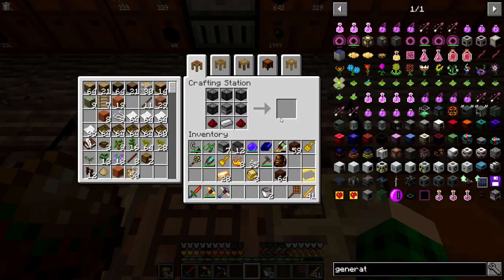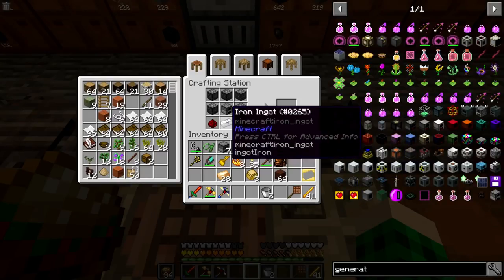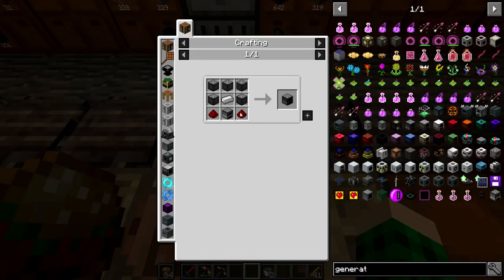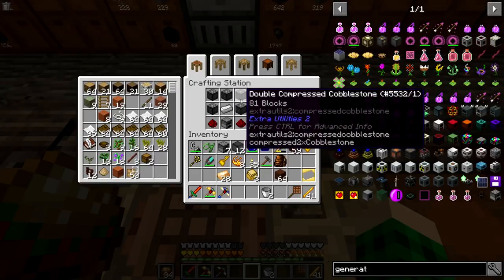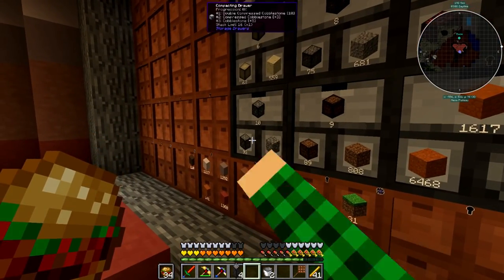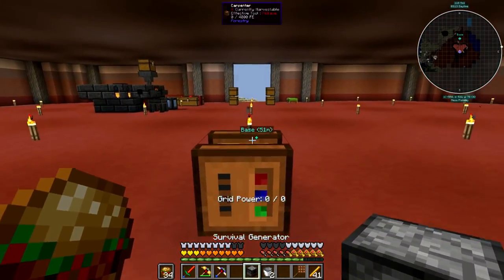Let me check the recipe — furnace in the middle. Survival generator: compressed cobblestone, two redstone, a furnace, and an iron ingot. I got the recipe wrong at first but now I have the throttle generator. Wonderful.